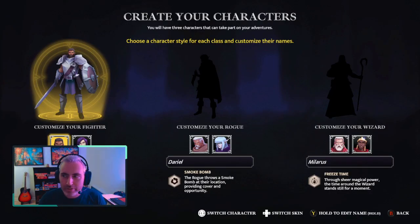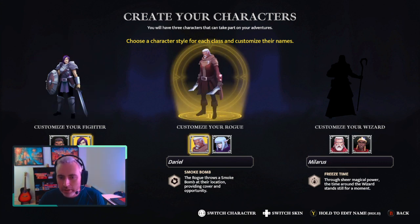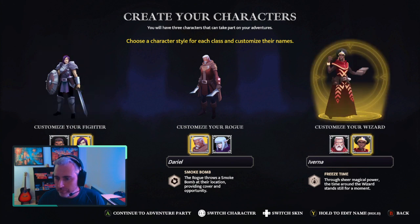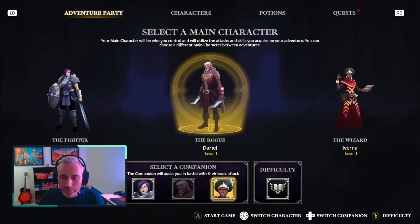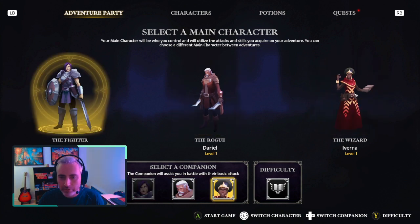I'm going to start by selecting my characters. I'm gonna take the female fighter, Dariel as a rogue, and I'm gonna go with Iverna for my wizard. I have to pick the character that I'm gonna play with and also a companion, so depending on which character I'm selecting here, I have to select one of the two others.